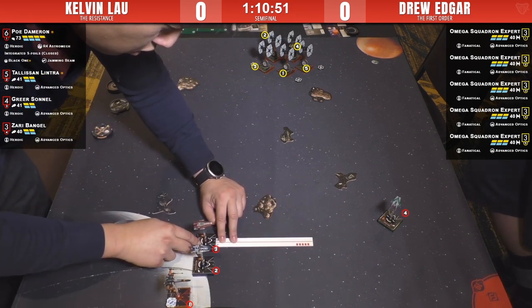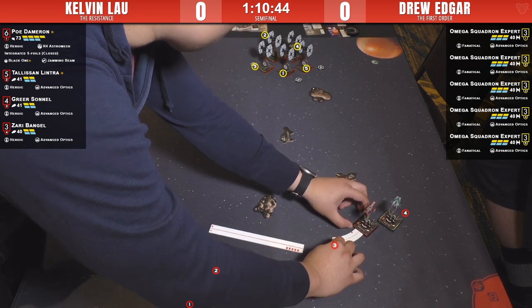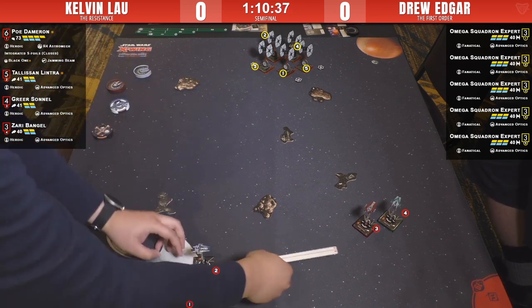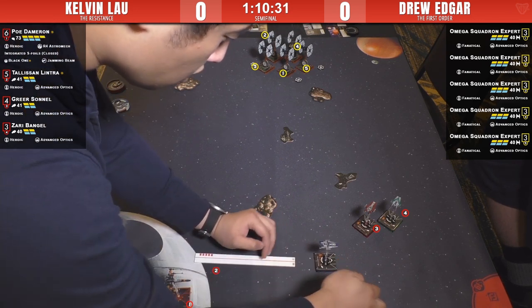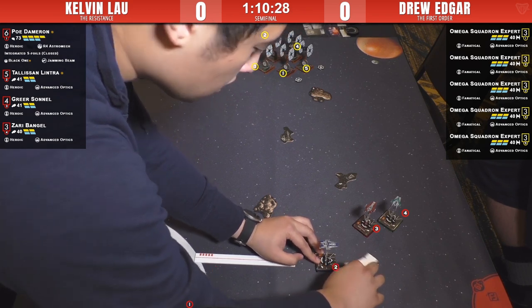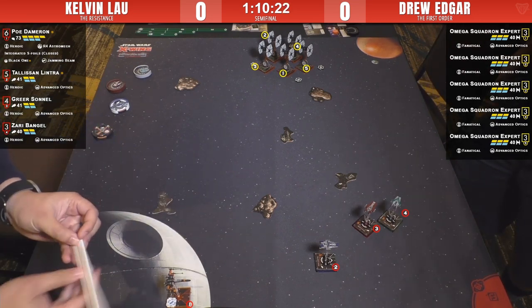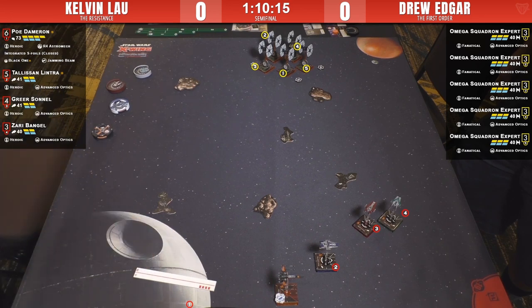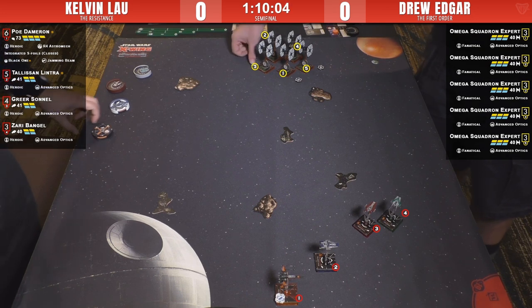People are cheering Drew on — the First Order fans are strong! If this trajectory keeps up, Kelvin runs all his ships along there. There's a boost fail action for Kelvin — that boost fail might change everything. These A-wings are so versatile, flexible, and forgiving. Up until now I thought Kelvin might push for a range-three engagement next round.